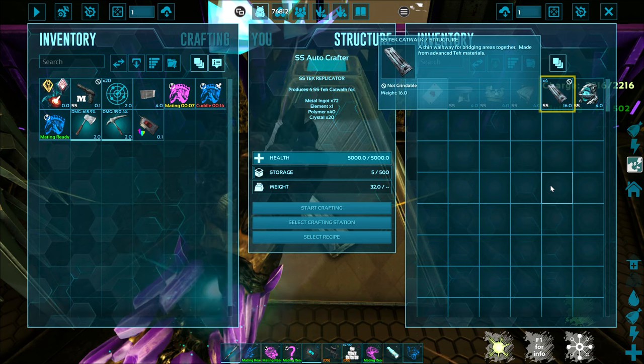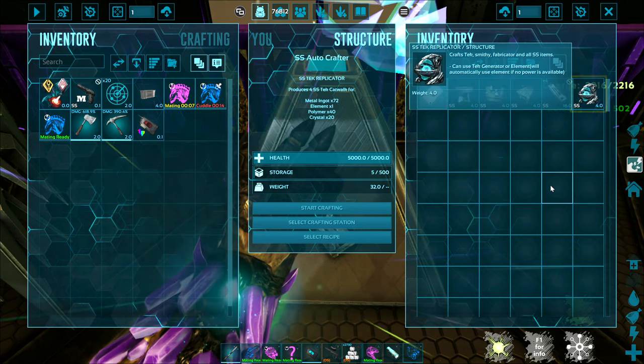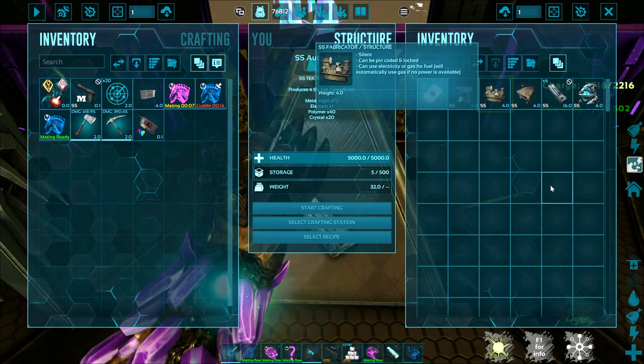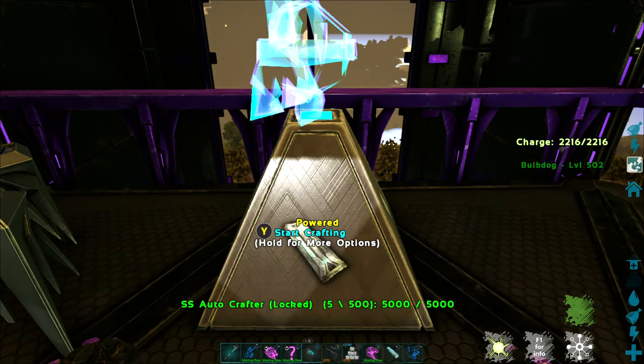Super duper easy — it's almost instantaneous. Definitely useful, if only for the ability to throw a whole bunch of these rather large crafting stations into a much smaller area. Highly, highly recommend the SS Auto Crafter.